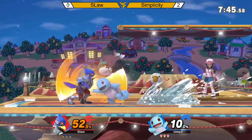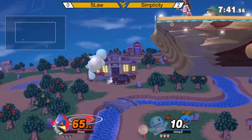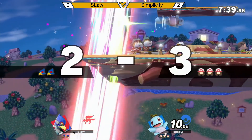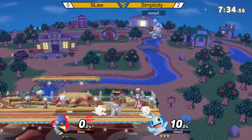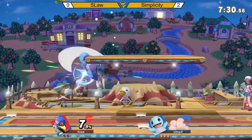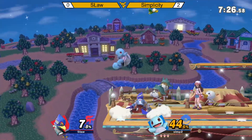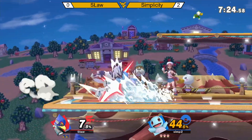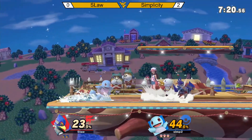Starting things off, going for a downward throw, up smash — or down smash probably. Forward throw. Down tilt — doesn't make it back. Quick stock, ladies and gentlemen. See if Slaw can react and respond to that.